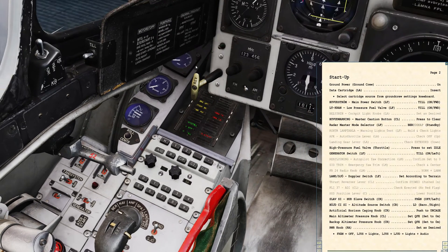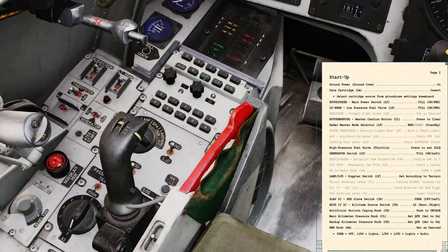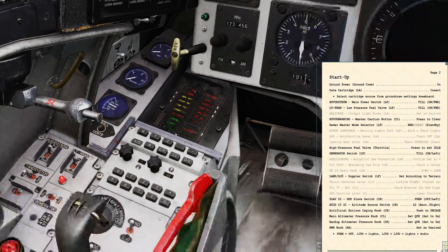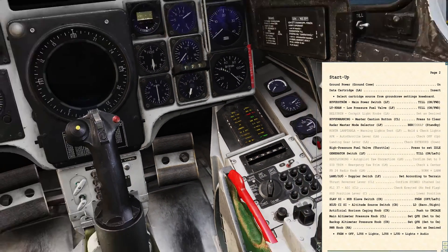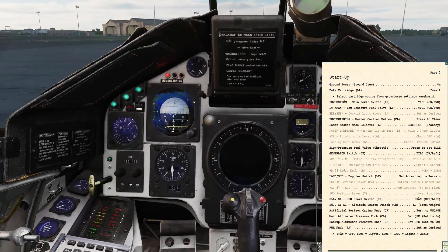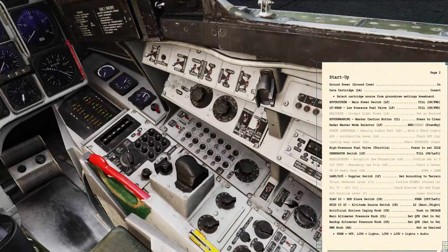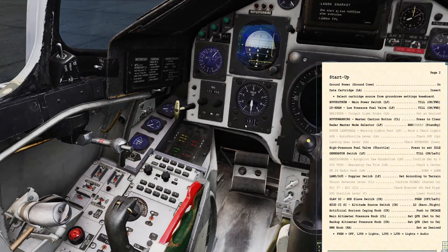Warning lights test. If I bring my view down, you'll see we've got a push button here for 'kontra lamp tabla' — that's basically the warning lights test. I'm going to push and hold that and confirm that my left warning panel is fully lit, my right warning panel is fully lit, and all of the random lights all over the cockpit are lit, including the low-pressure valve. At that stage we are good.